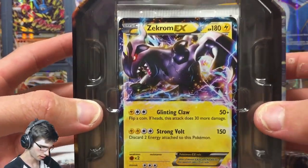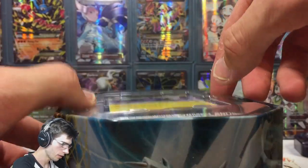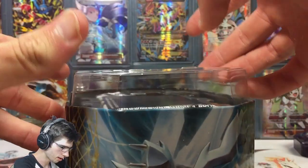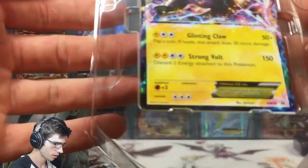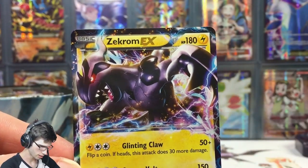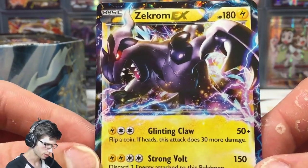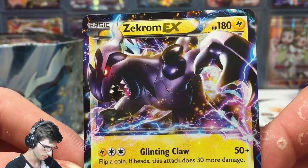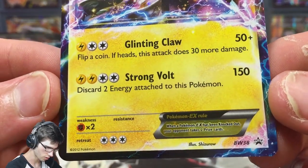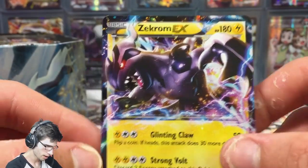This is what it looks like when you open it up — first impressions. It looks pretty sweet. We have an awesome looking code card behind there. Let's have a quick look at this Zekrom promo — it's just like the one from Legendary Treasures, a reprint. It's got 180 HP, Glinting Claw and Strong Volt. It's promo number Black and White 38, and it came in awesome condition.